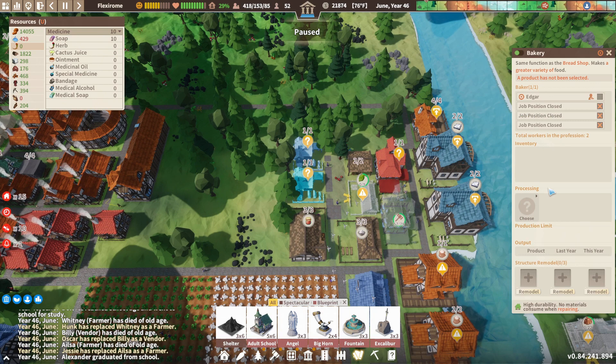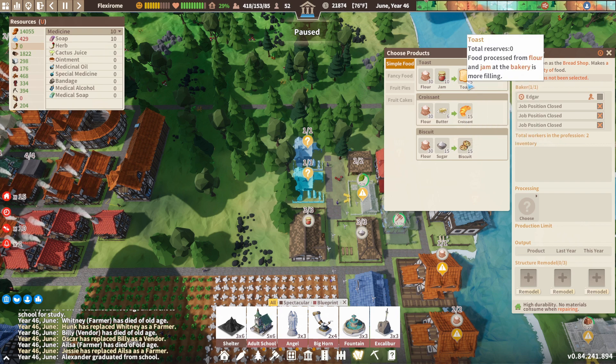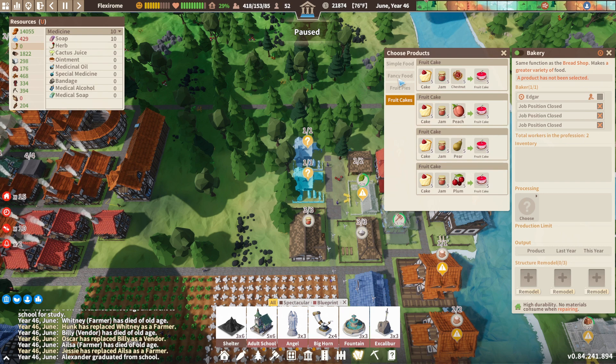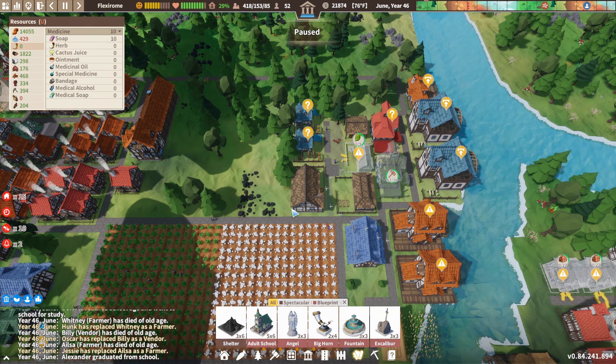Bakery. Butter — I forgot about feeling better than hunger. Must unlock the meal technology. I've already got the meal. Flour and jam. Fancy food. Look at that — fruit pies. Fruit cakes. Bakery — there's your cake and your pie base.